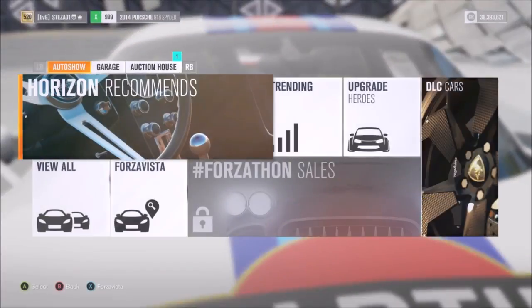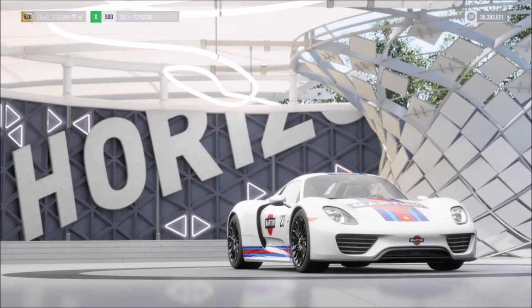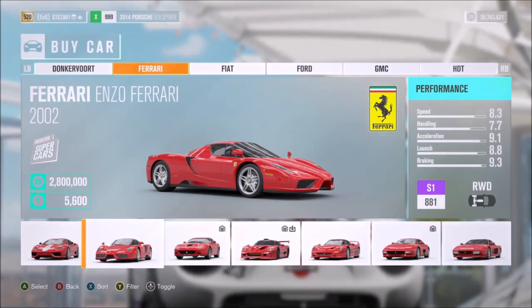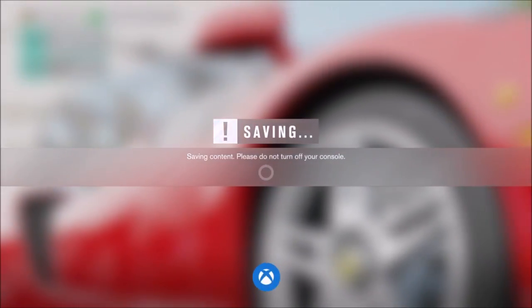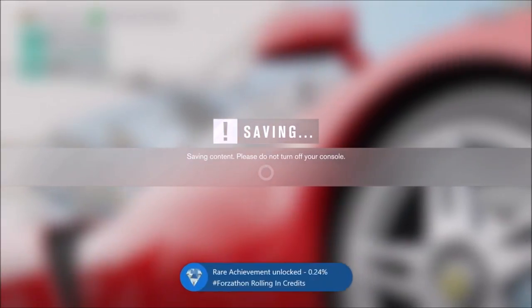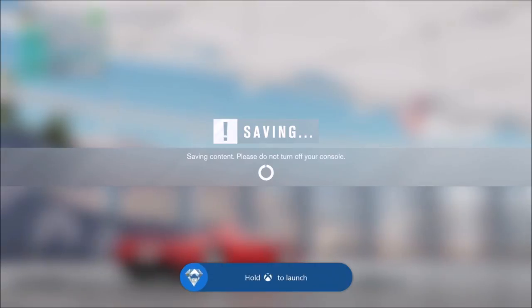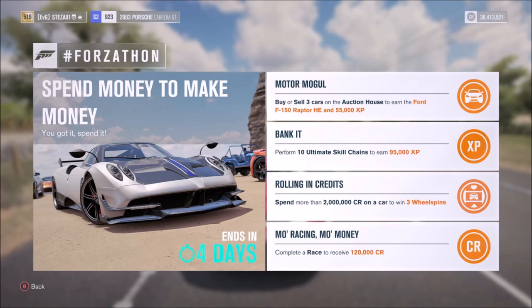The next challenge just wants you to spend 2 million credits on a car. I recommend doing this at the auto show, but you can do it in the auction house too. I picked a car I hadn't got that was over 2 million, which was a Ferrari Enzo, and bought it for 2.8 million credits. So this Forzathon challenge will actually cost you money — I don't blame you if you don't want to take part. After purchasing, you'll get the achievement and it's as simple as that. It's a very easy challenge but it will hurt your pocket, and the three wheel spins won't really make up for it.